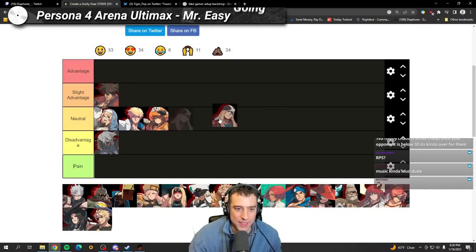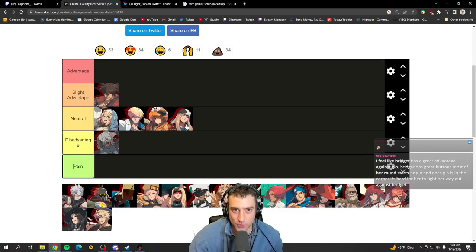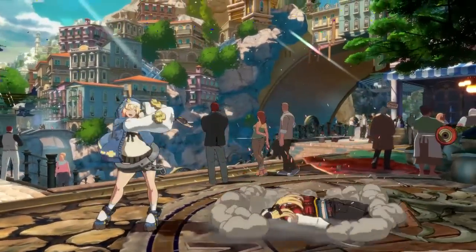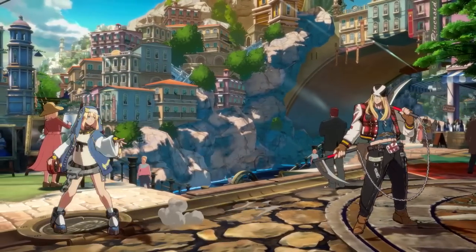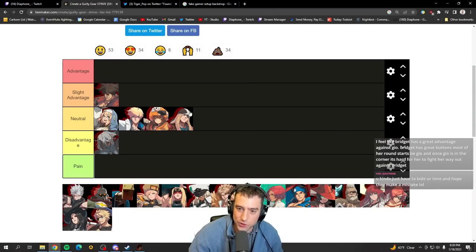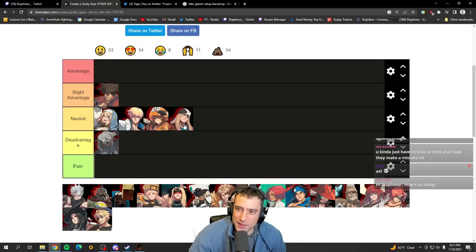Axl — what makes a bad matchup is not being able to throw 214S, and you cannot throw 214S against Axl because he can just make you block Rensen or a normal. However, you do have some pretty good answers — your 5H is really strong and leads into a full knockdown into mix on counter hit, which is great because Axl players like to spam 5P. The issues are Rainwater is really good and can call out a 5H, and he has longer range with stuff like Rensen or jump S. But once you get in you mix. I'm debating between disadvantage or neutral — I'll put it in neutral just because I'm on some Bridget hopium, but it could be disadvantage.